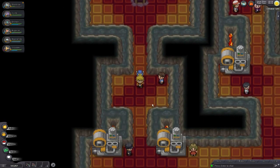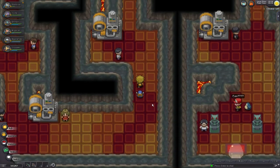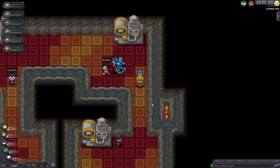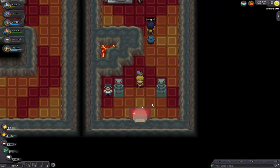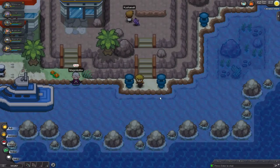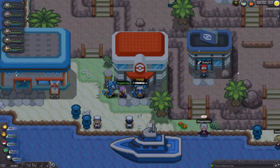Now that Blaine is done, you've got the 7th badge — the Volcano badge. One thing that this does allow you to do now is if you've got any fossils from either digging — like the Old Amber is an Aerodactyl, or if you've got a Helix or a Dome fossil which you got in the beginning of the game — you can just now bring them here and have them turned into actual Pokemon.